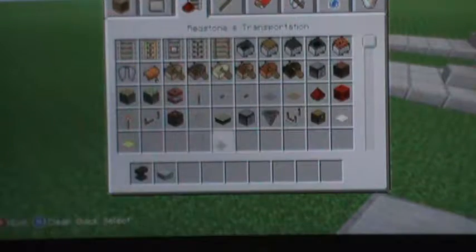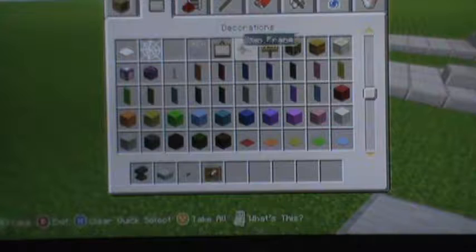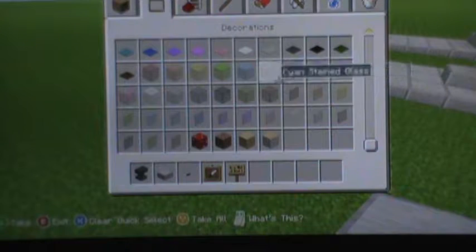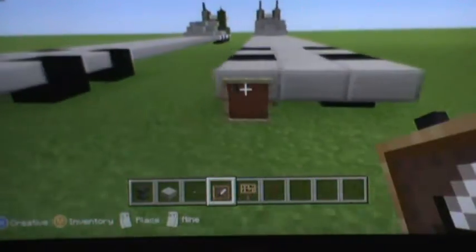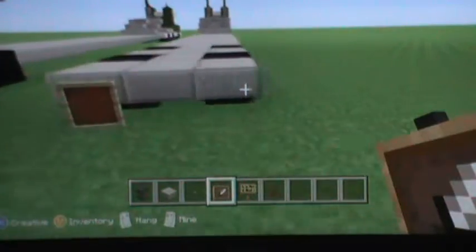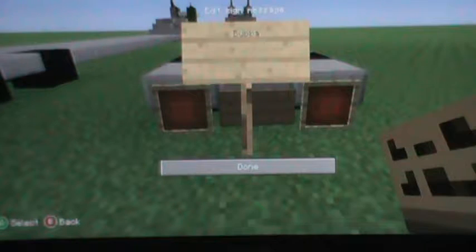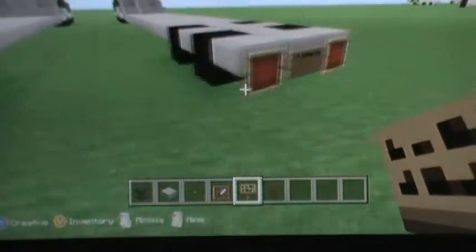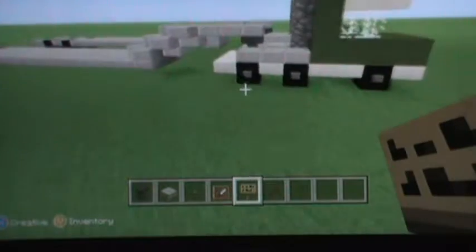Grab your buttons, a sign, item frames, and some red stained glass panes. On the back, put one red stained glass and an item frame, and another item frame on both sides. Put the red stained glass in there. Now put your sign down for the license plate — I'm just going to put 'Balbalos1904' again. That's how that should be, and this is what your modern truck should look like.